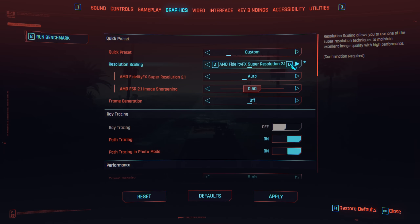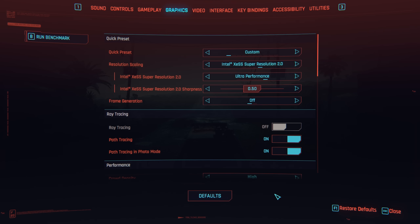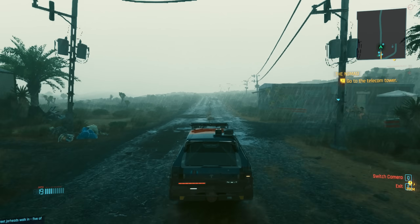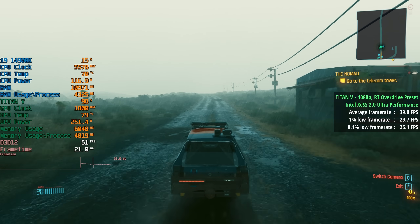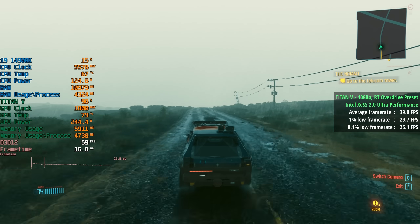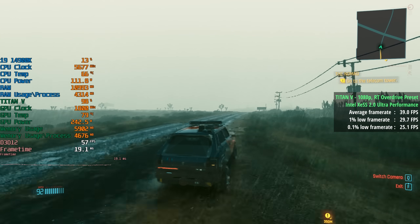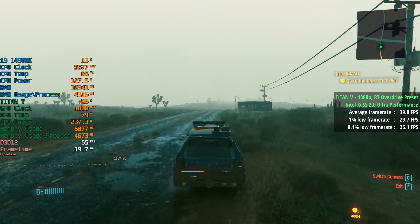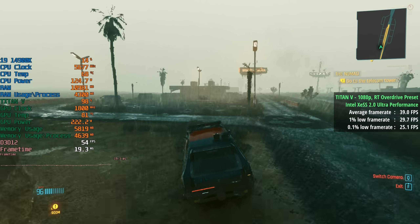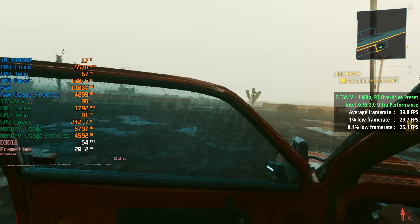That is, until we enable our old friend XESS. This time I'm going for Ultra Performance mode, which I think is upscaling from 360p — 640x360. We get the same jagged lines and flickering that we saw before, along with a far softer image quality, but it doesn't look horrific for 360p at all. The enhanced lighting effects are still noticeable.